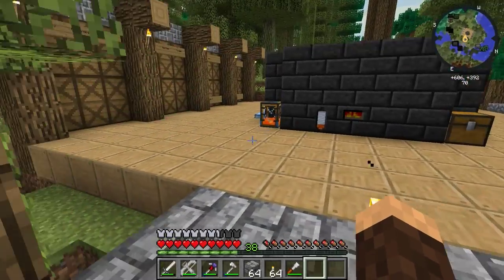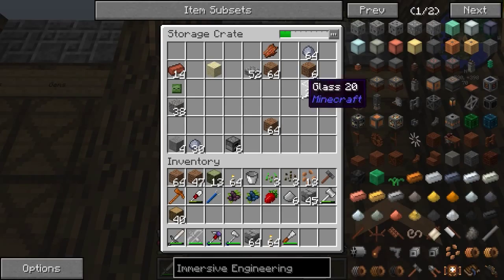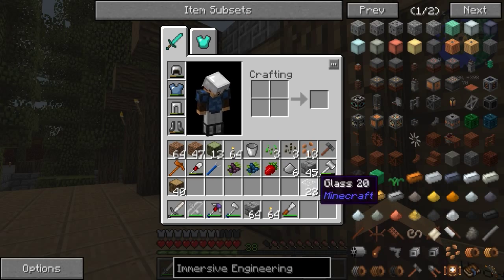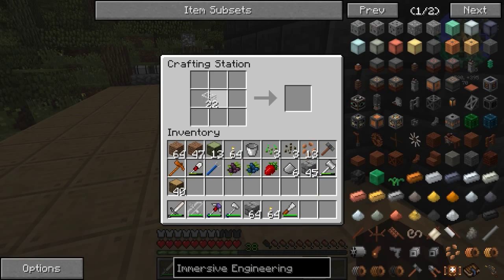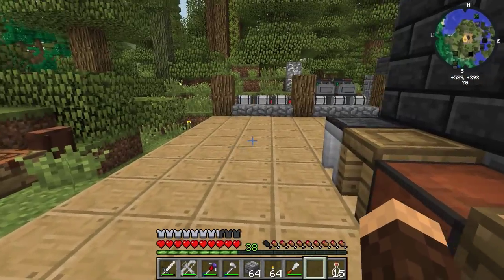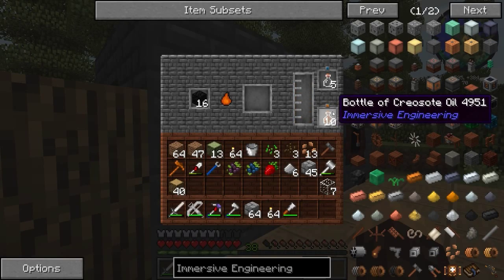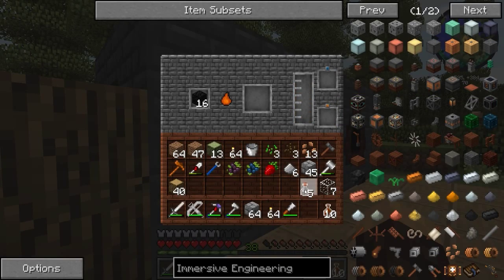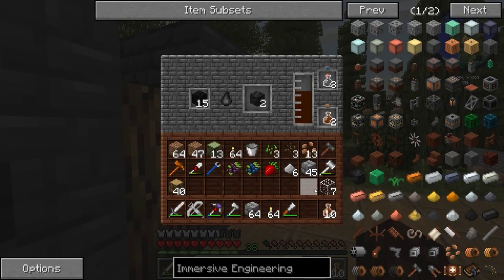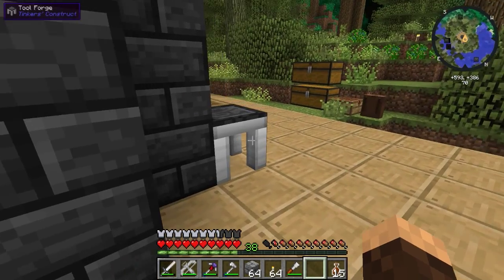Let me go grab some glass real quick. We got some glass — I'm going to turn all these into bottles. We'll make 15 bottles, then come over here to the tanks and go ahead and bottle a bunch of the creosote oil up. There we go, we got 10 bottles. Let's get the rest. We don't have quite enough, so let's make a little bit more bottles.